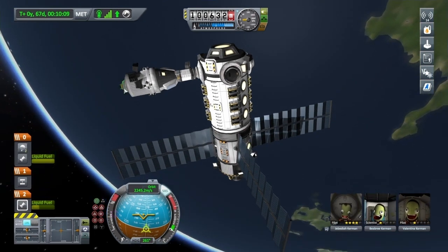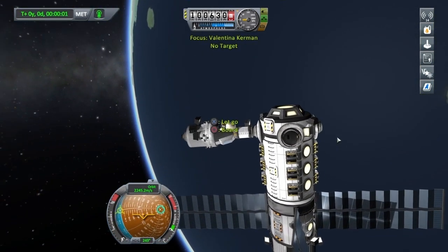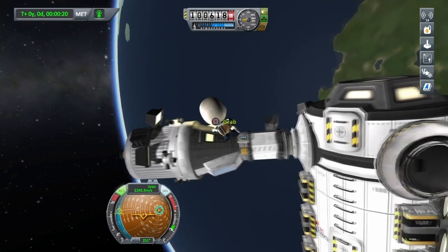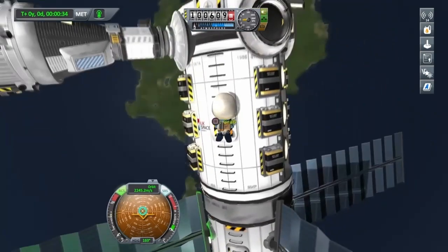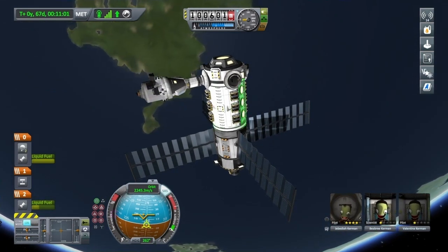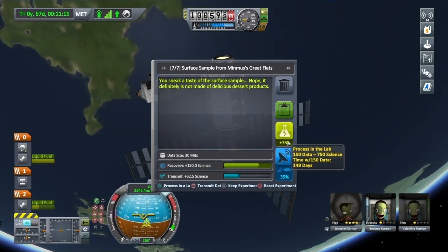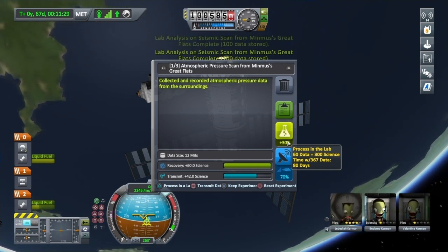Now we're just going to do an EVA with Val. Get out to collect the science from this science containment unit. I'm just going to EVA on over to the science pod in the middle — beautiful. Now Val's inside. Let's press Review Data in the middle — we've got a new tab to research the data. Click on that for all of them and we'll start the research.